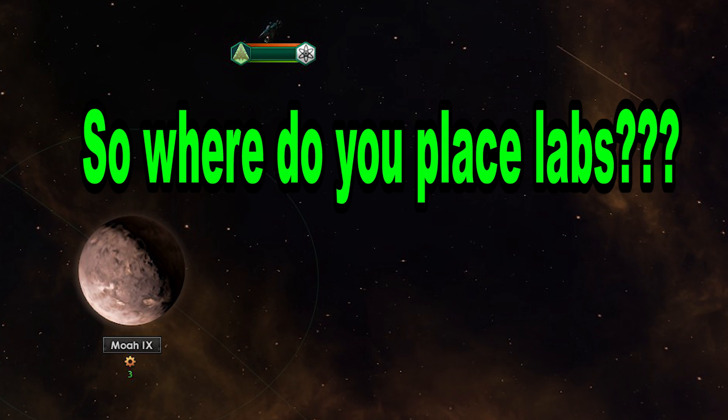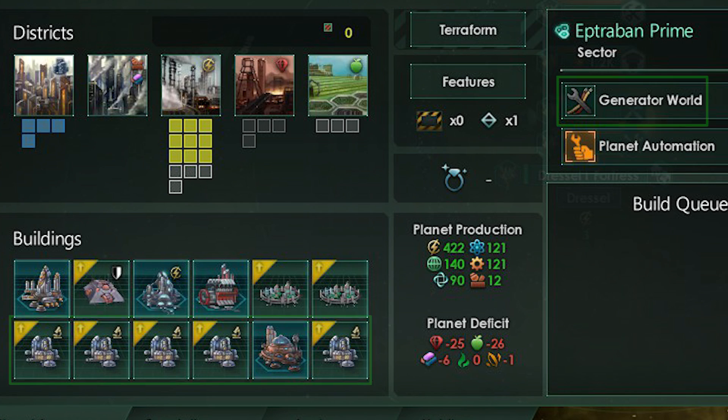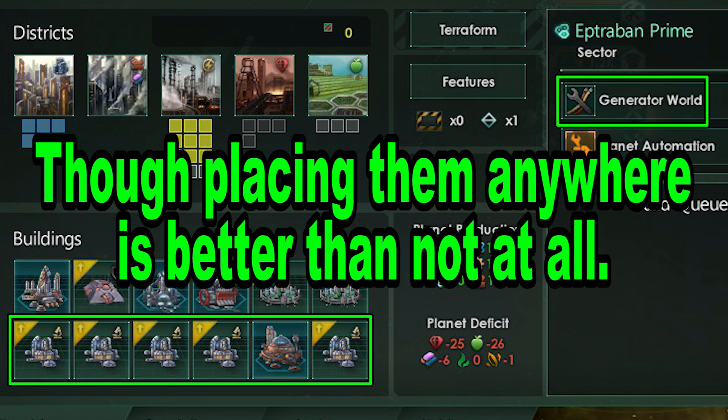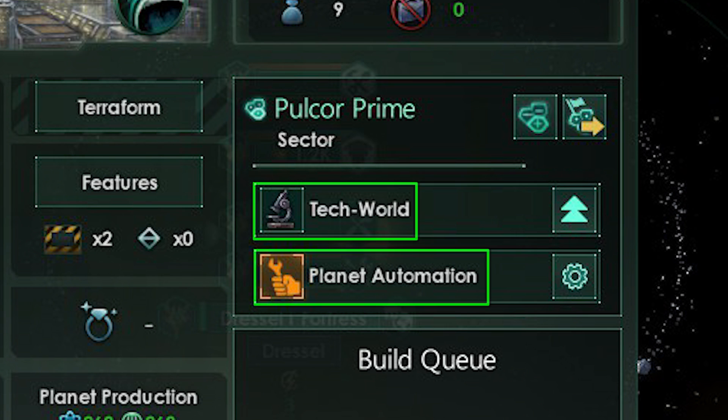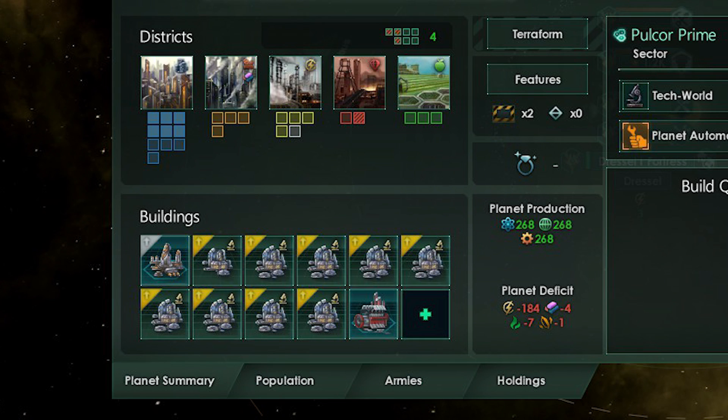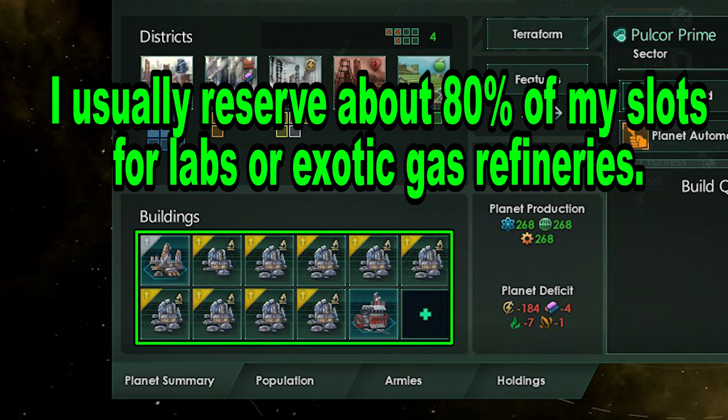So where do you place your research labs? Simply place them on your mining and generator worlds. However, you can always spam them on all your planets regardless of designation if you're behind. It is also good to designate tech worlds if you are doing automation. Automation has improved greatly since 3.9 was released. Most of your building slots should be for research labs if you really want to crank it up.